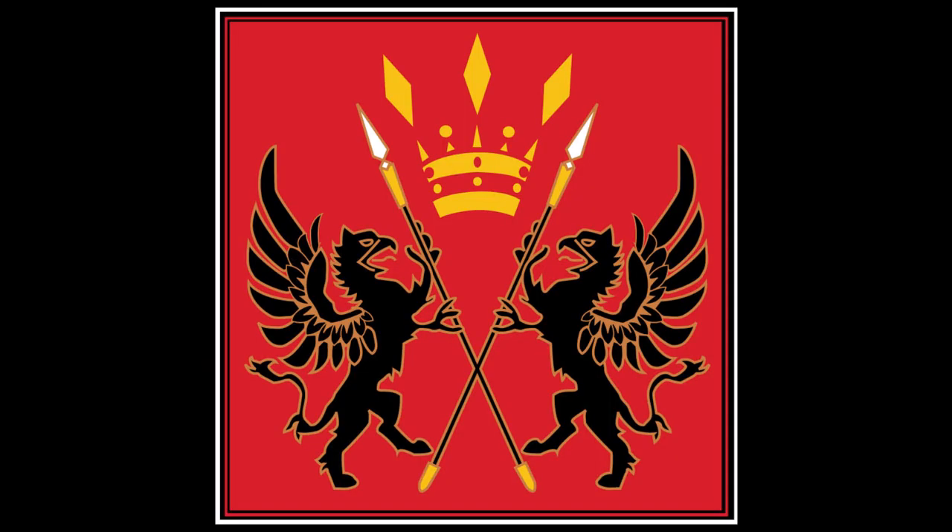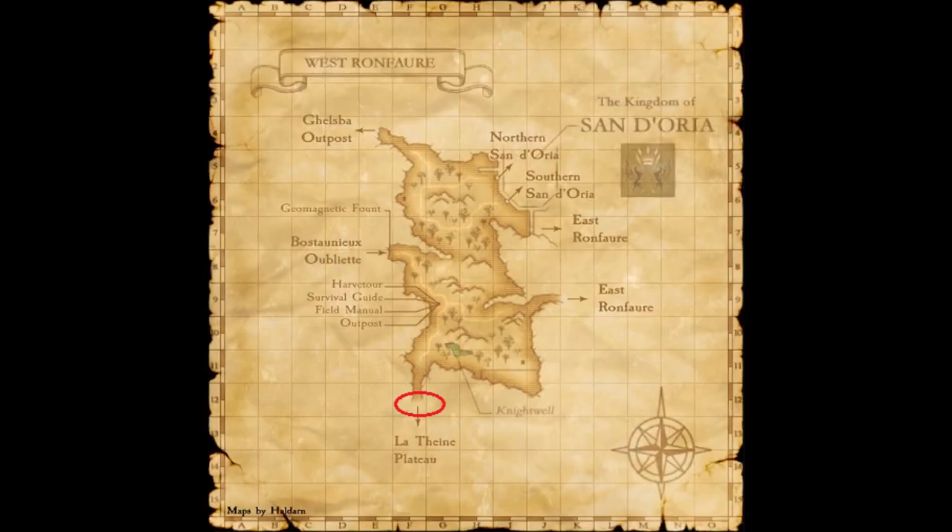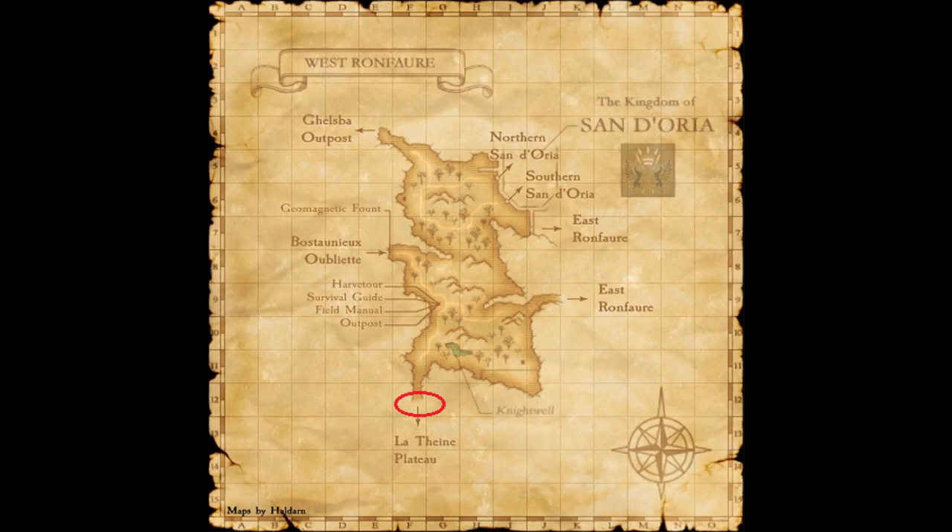Now, we're going to go from Sundoria. In Sundoria, you go to West Renfura. But then, we're going to go to Latim Platiu. In Latim Platiu, don't forget to get the teleport hole. It's in there.